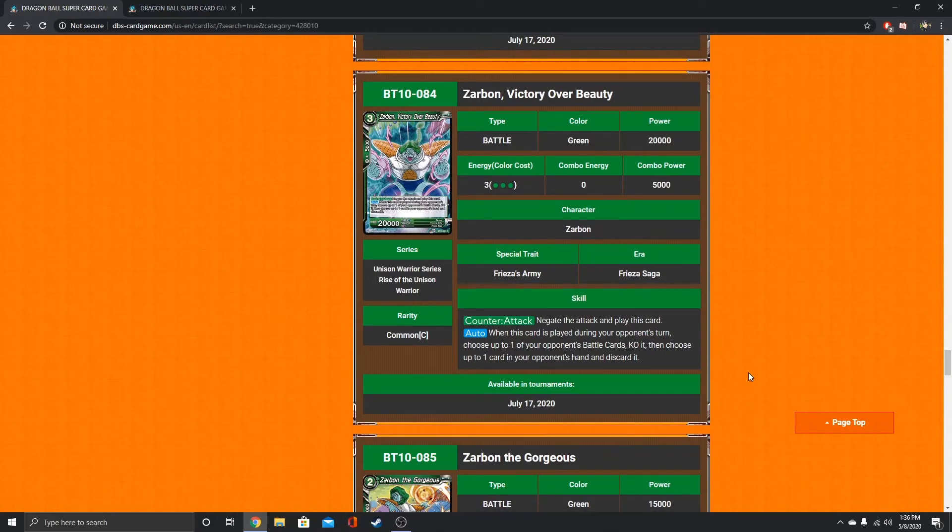Zarbon, victory over beauty — negate the attack and play this card. He is 3 specified green. When this card is played during your opponent's turn, choose up to one of your opponent's battle cards and KO it, then choose up to one card in your opponent's hand and discard it. It's a hefty cost, but I think it's pretty solid. Maybe sideboard or two in the main board. It's not tied to a specific leader — works for blue-green pretty well. Maybe you see it in Piccolo Gohan. I can see this card seeing play.